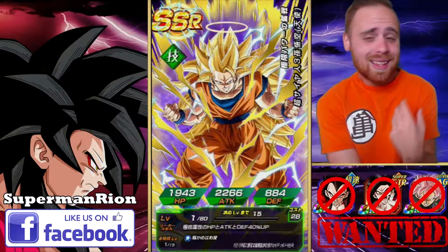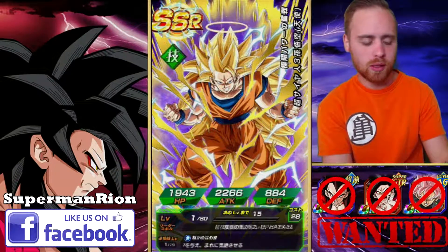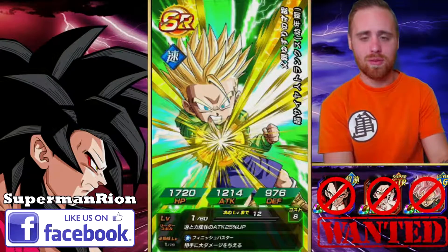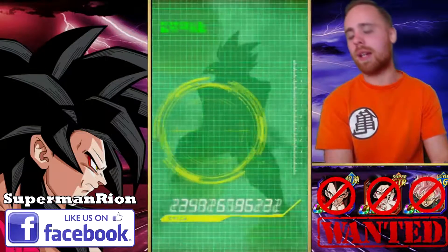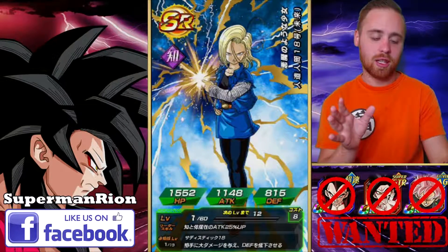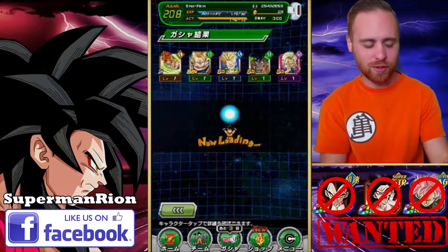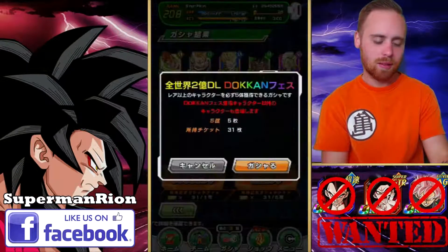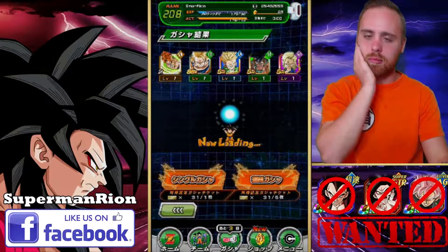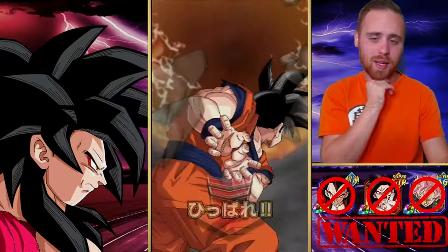I don't really care about the Super Saiyan 3 Angel Goku, but at the same time I do because it is going to help in the dupe system obviously. Can we get another SSR though? My phone kind of lagged there for a second — not the kind of lag where you think you got something but you really didn't, it legit lagged for a second. Alright, I'll take that Goku though. I'll take the Goku — I can throw him on my mono TEQ team and unlock one of his paths.